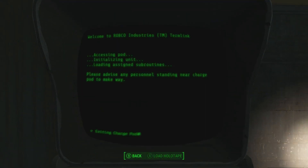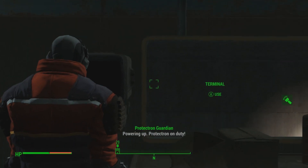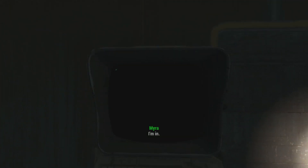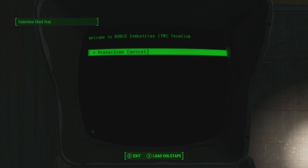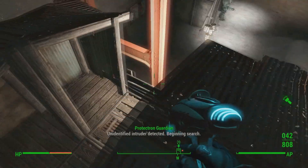Let me check out what's in this terminal. Whoa, what the heck? I can even activate stuff with this? Protectrons are in the building. Sick — time to officially help me with this crazy battle going on.